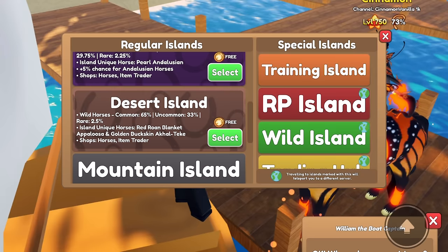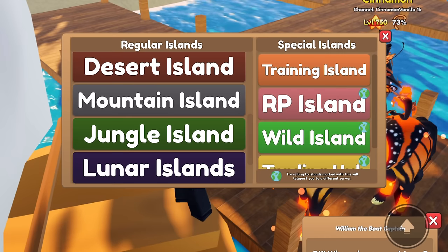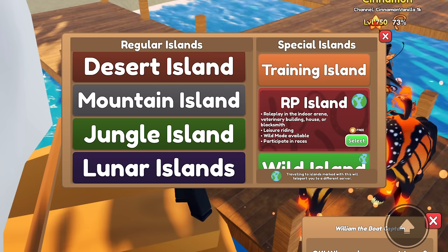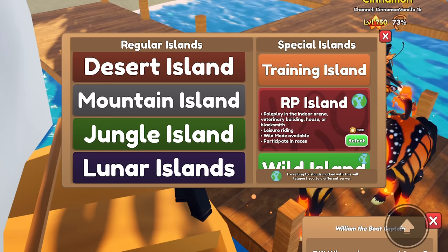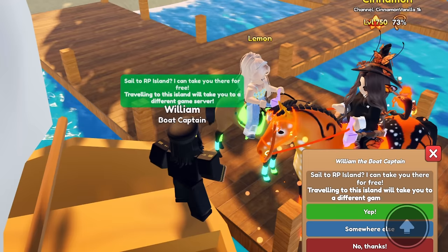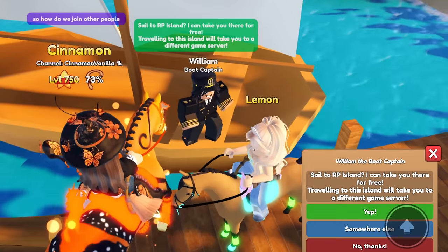It'll tell you how much it costs if you are traveling there, which is really helpful if you need information. Let's check out Roleplay Island first. It offers roleplay in the indoor arena, veterinary building, house, or blacksmith - as well as leisure riding, wild mode, and races. Williams now has a chat and it'll take you to a different server.